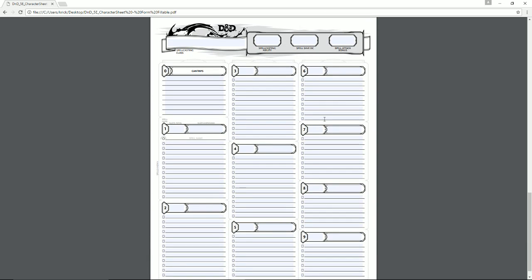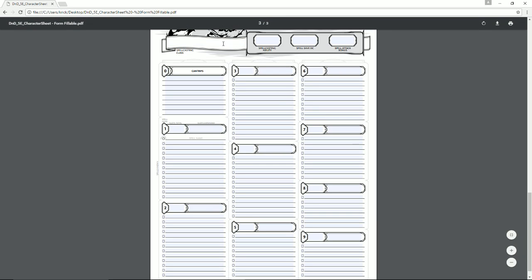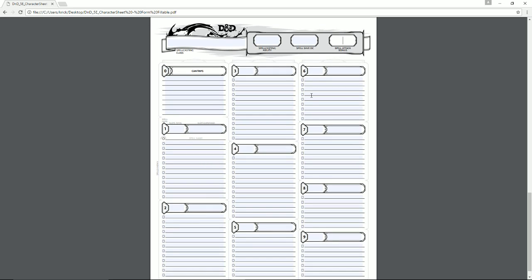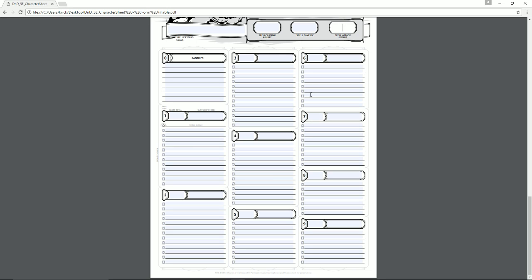The spell sheet has your spellcasting class at the top and your spellcasting ability — for instance, a warlock uses charisma. Your spell save DC is 10 plus your proficiency bonus plus your spellcasting ability modifier; a warlock with a +3 charisma modifier would calculate 10 + proficiency + 3. Your spell attack bonus is your ability modifier plus your proficiency — so a +2 proficiency and +3 ability modifier gives you a +5 to hit with spells.